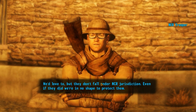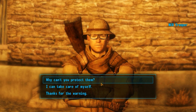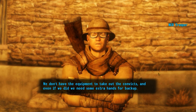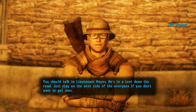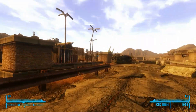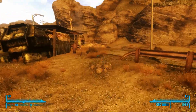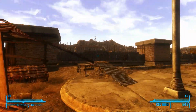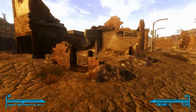We'd love to, but they don't fall under NCR jurisdiction. Even if they did, we're in no shape to protect them. Why can't you protect them? We don't have the equipment to take out the convicts, and even if we did, we need some extra hands. You should talk to Lieutenant Hayes — he's in a tent down the road. But stay on the west side of the overpass if you don't want to get shot. Welcome to Prim — stay on the west side, otherwise you're going to die. Basically that's what I just heard. I'm on the west side of the road.